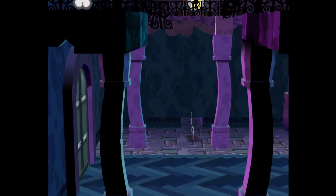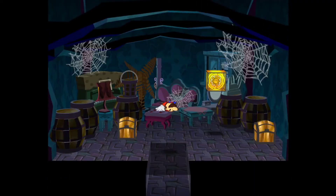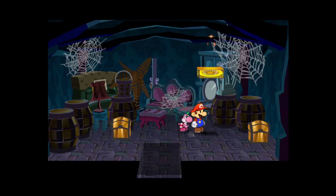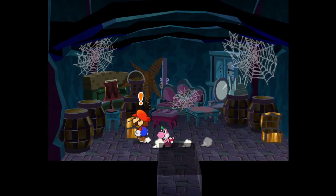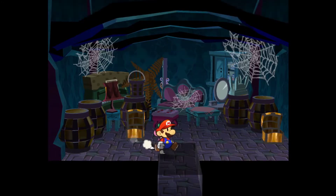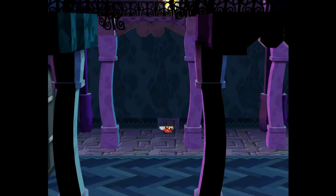First of all, there's a little divot in the floor and a nice mosaic that kind of looks like ghosts. Look at this little secret room - there's a star piece, a shine sprite, a cookbook which is very good, and ice smash, also very good. So definitely check that room out, it's got a whole load of goodies for you.